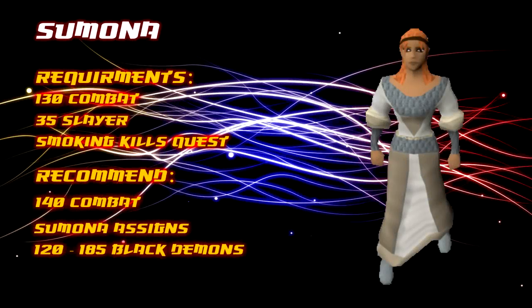The lower level Slayer Master who can assign them as a task is Simona. She can be found in the Polneivach area — look out for her Slayer Master symbol. The requirements to use Simona are 130 combat, 35 Slayer, and she must have completed the Smoking Kills quest.